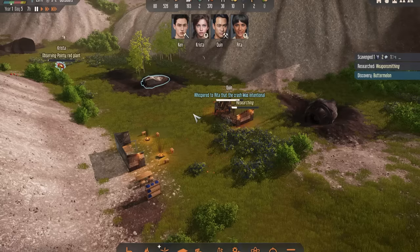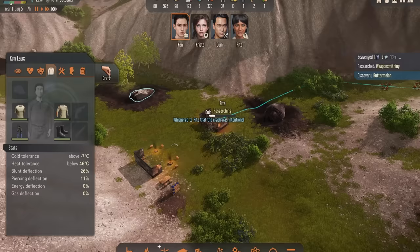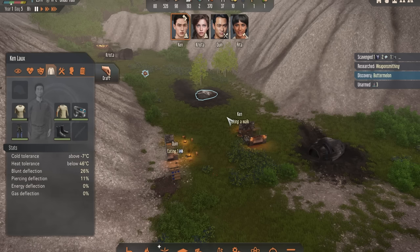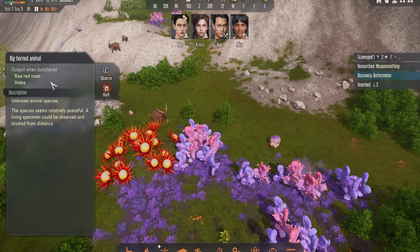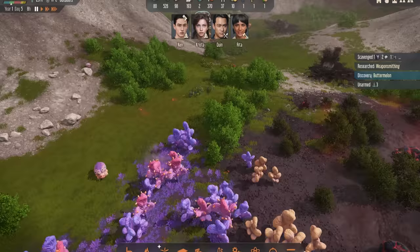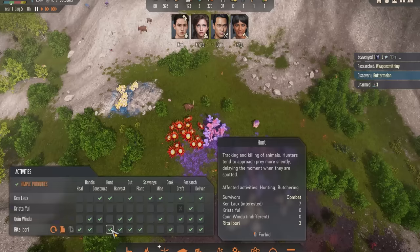I managed to scavenge some laser pistols. The first thing I want to do is go to Ken, click on his inventory button, and equip the laser pistols. This is a very powerful early game weapon and it's going to give us the opportunity to go and hunt some animals. The ones I like to hunt are those that give us not just red meat but also hides, because hides are actually used for quite a lot. Compared to insects, for example, you'll just get insect meat — a food source but no hides. So I'm going to take Risa off of hunting so only Ken is on hunting, and then tell him to hunt the right animals.